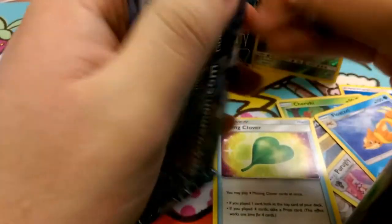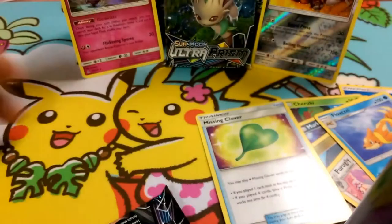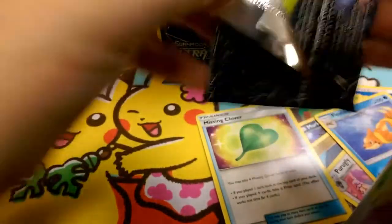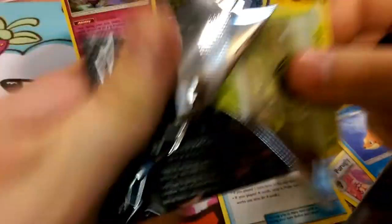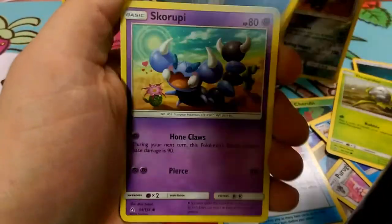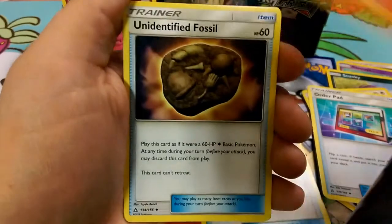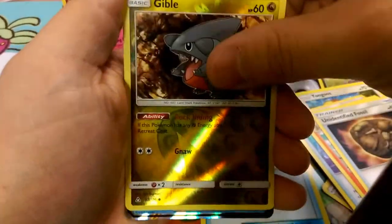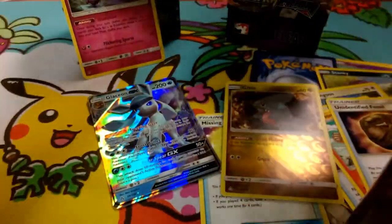Dusk Mane pack here — I dropped it, it was too slow. Loud in here, everybody's getting their next end of their packs. One, two, three energy — Gible climbing on the back of chairs, Dark energy, we got Dewpider, Jigglypuff with a Peck, Skorupi. Stunky, Haunter, Order Pad, Monferno, Unidentified Fossil reverse — is that Gible? And our rare is a Glaceon — nice, that's a pretty card!